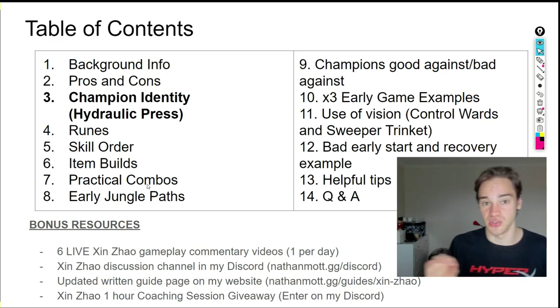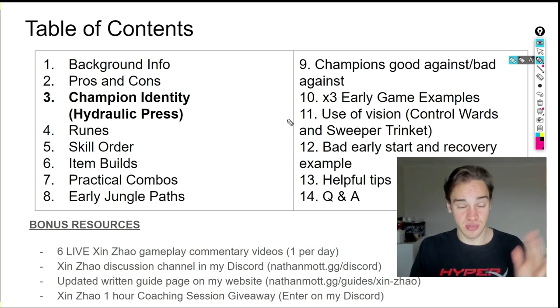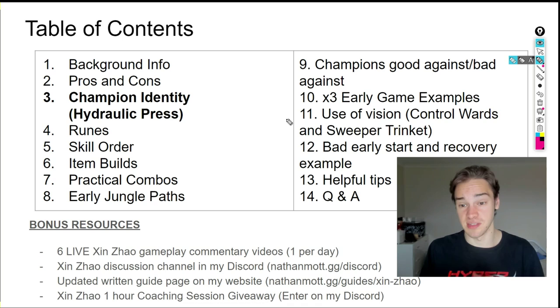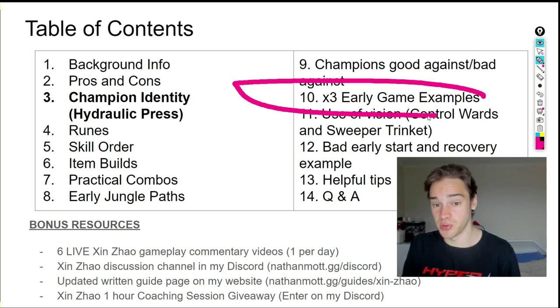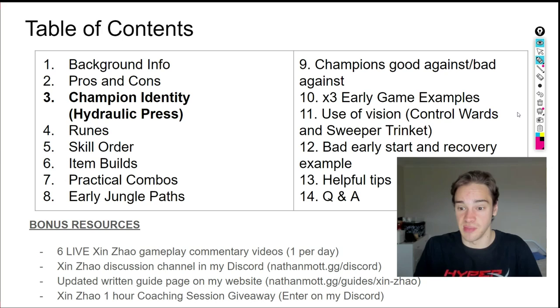The guide also covers standard runes, skill order, item builds, practical combos — only stuff that I actually use that worked for me and is realistic for solo queue games — early jungle path options, champions you're good and bad against, and gameplay clips. There will be a lot of gameplay packed in, making this a pretty beefy section. I'll also cover use of vision and how it's specifically important for Xin Zhao.